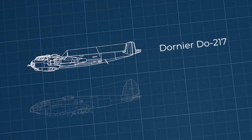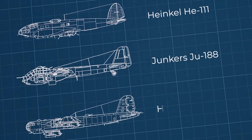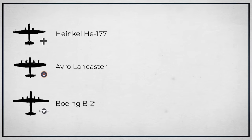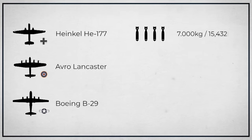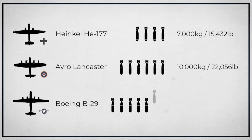The issue that plagued most German bombers during World War II is that their counterparts were simply much better in payload capacity. The heaviest German bomber, the Heinkel 177 Greif, was behind both the Avro Lancaster and the B-29, with its maximum payload being around 7,000 kg. By comparison, the Lancaster had 10,000 kg and the B-29 a whopping 12,000 kg respectively.